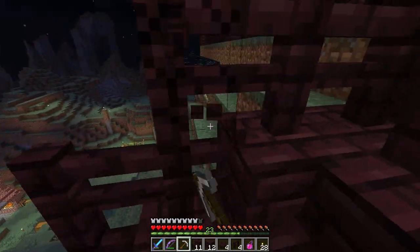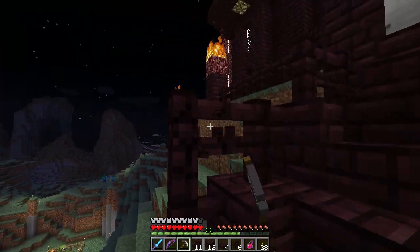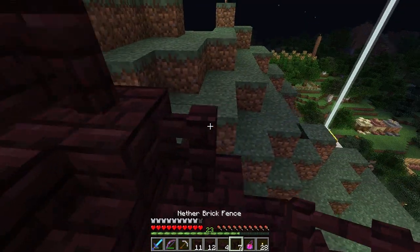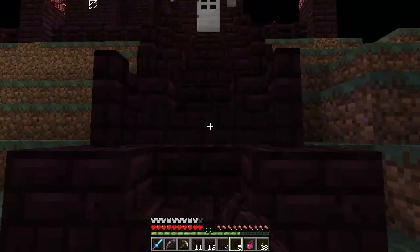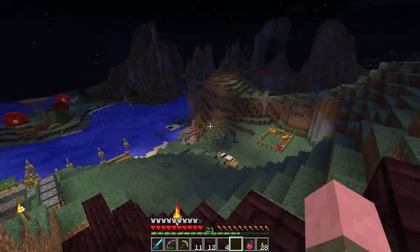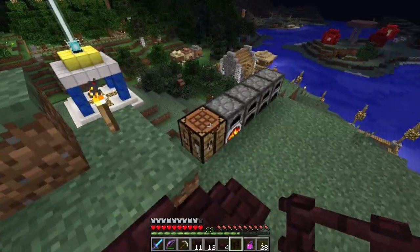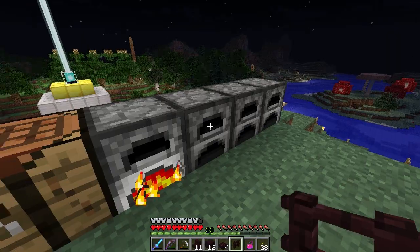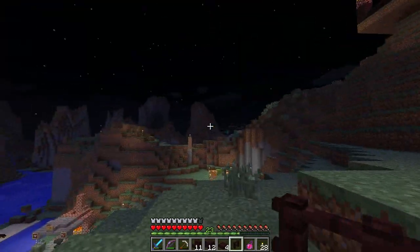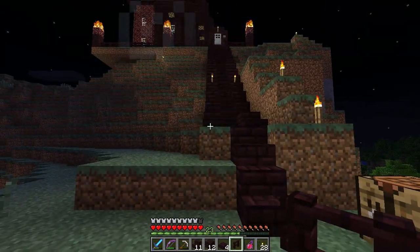Let's take the middle connector pieces off — I think that looks okay. I'm going to need a lot more nether brick, so we're going to go get some more netherrack. I have plenty, and I've got plenty of coal. Let me go do that, I'll be back, we'll finish up this project. And maybe I'll make a little platform here, so stay tuned, I'll be right back.